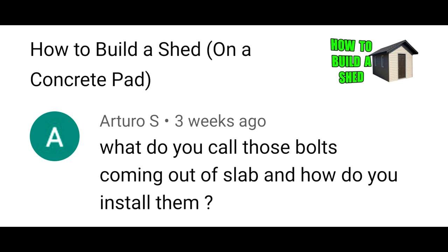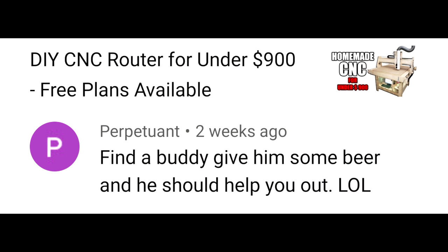What do you call those bolts coming out of the slab, and how do you install them? The bolts coming out of the cement to hold the shed down — those are called J-bolts. They're put in as the cement is being poured. Oh my god, make me one. Oh my god, no! Find a buddy, give him some beer, and he should help you out.